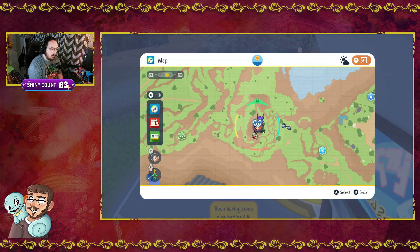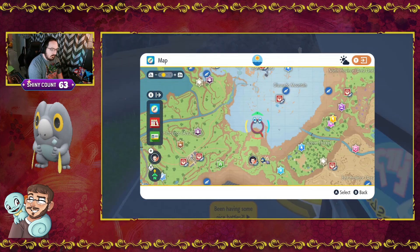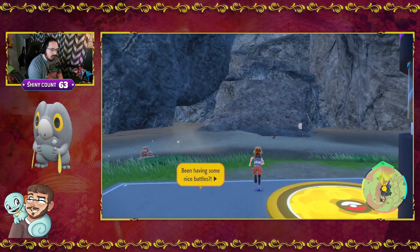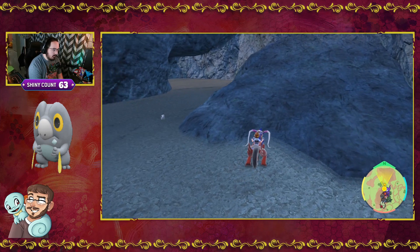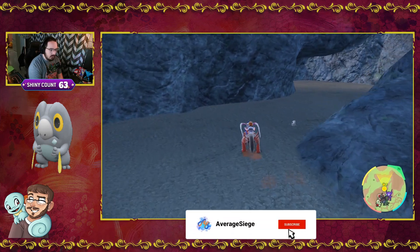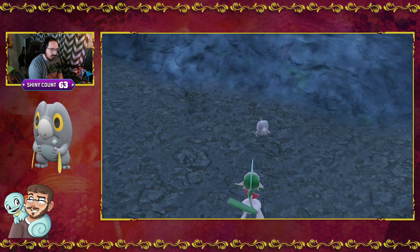So here I am. I flew to the Dallezapa Passage, right here just south of the mountain. And then as we work our way up through this cave... right there's one. Right there's a Frigibax. Nice, quick, easy spawn.